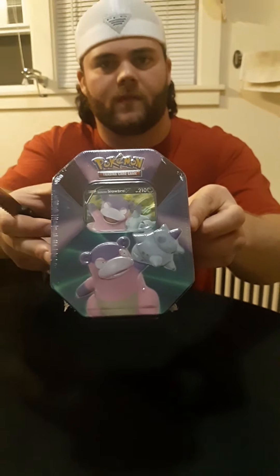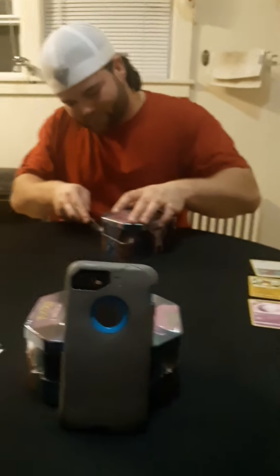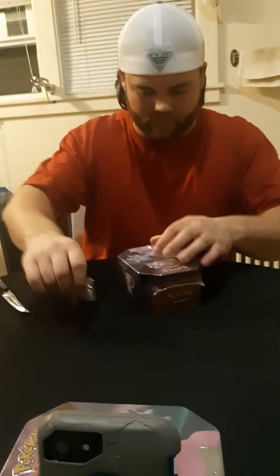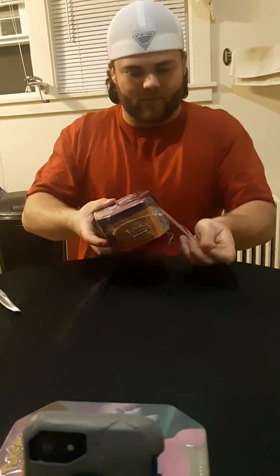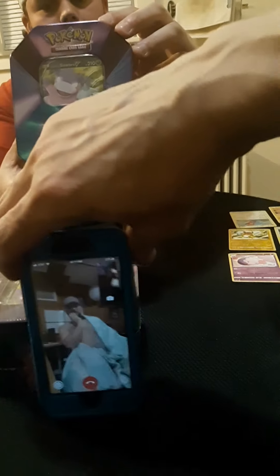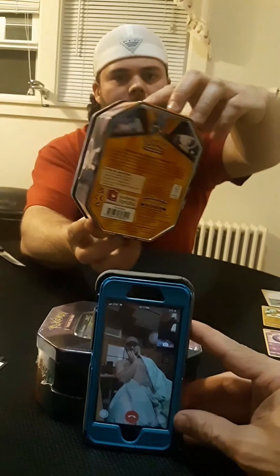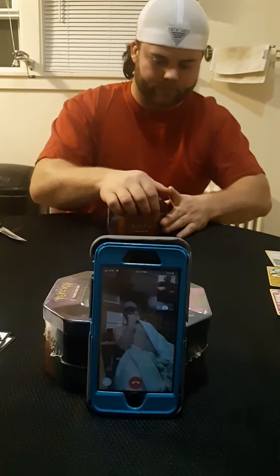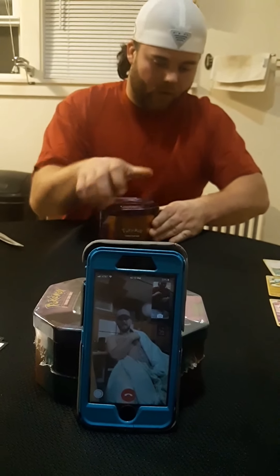Alright, we're back and we're gonna open up this second Slowbro 10 tin. My friend Josh helped us out with the first part of this video, and we got Joe on the phone watching this unboxing. Let the show roll on! We got Mew and Lucario on the side, and Slowbro on the other side — nice little emblematic Pokémon action.